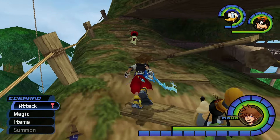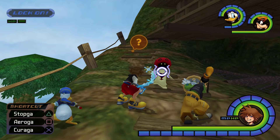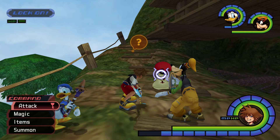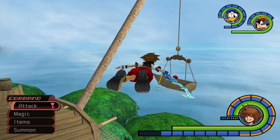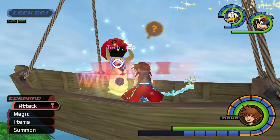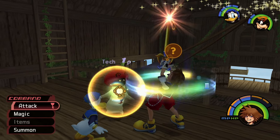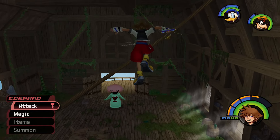You'll know the Pink Agaricus is nearby when you enter the area and the only Heartless are White Mushrooms frozen in place. Cast Stop magic on these mushrooms to have them release MP orbs and disappear. There will be three of these mushrooms in all, and their positions are randomly selected from 11 possible locations. Click the link in our video description to see a complete list of spawn points. Once you've cast Stop on all three White Mushrooms, the Pink Agaricus will appear in the center of the Treehouse.